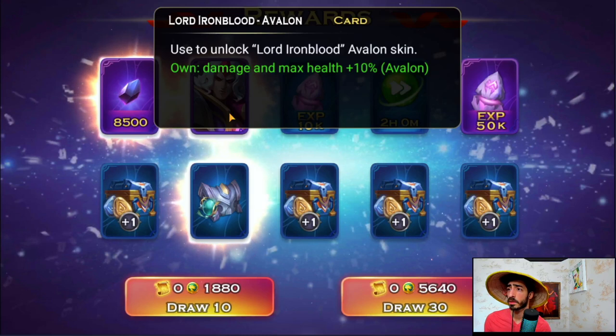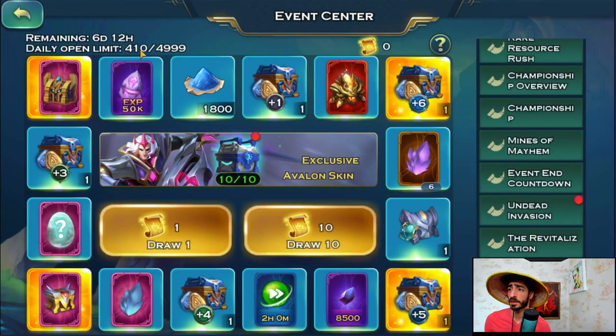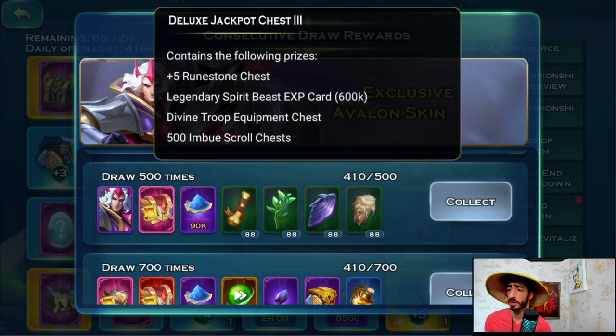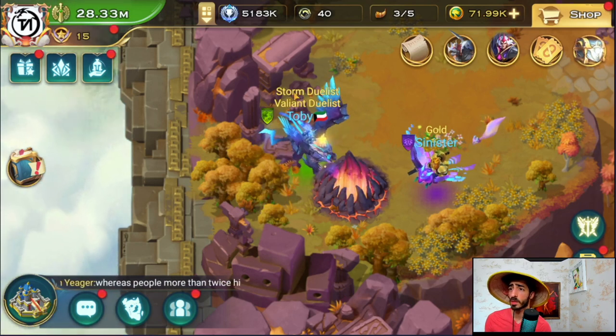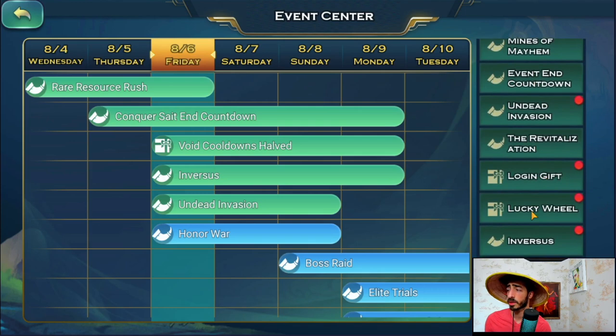We got the skin — Lord Iron Blood Avalon, let's go! I spent 410 spins. We crossed 310 — should we go to 500? The 500 reward is a plus-five legendary spirit, 600 gives another divine. I'm only 90 away but I don't think it's worth it. I'll stop here. I want to save Lenari for the Finders Keepers event and all the new events coming. I have 75 now — I'll stop and save for future events.